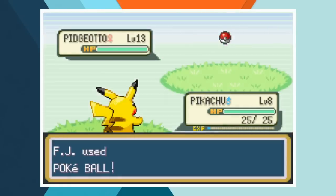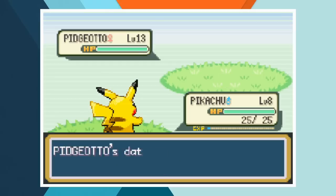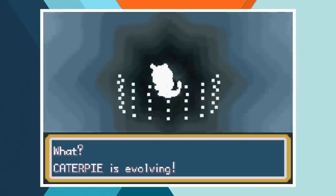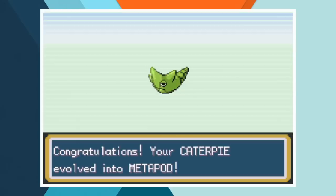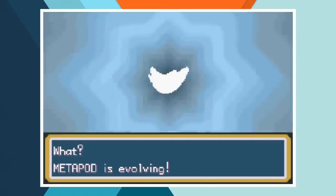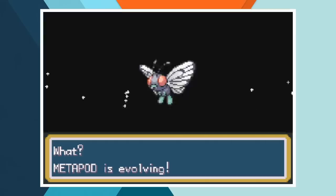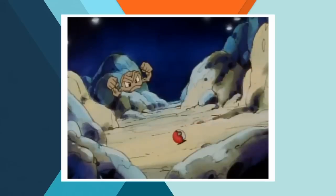Caterpie wasn't the only Pokémon Ash caught in Viridian Forest — he also got his hands on a Pidgeotto. His first line of defense against the flying type was his newly caught Caterpie. The bug type gets obliterated immediately, as you'd expect. Once Pikachu comes in though, it only takes one Poké Ball to capture Pidgeotto, which was nice because she was quite a few levels above us. In the same episode that Ash catches Caterpie and Pidgeotto, he also manages to evolve Caterpie into Metapod, then before reaching Pewter City, Metapod evolves into Butterfree. Unfortunately, Ash chooses not to use Butterfree in the gym battle with Brock, even though Confusion would have been a nice move to have.